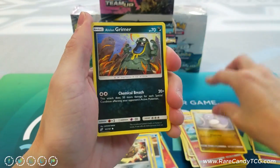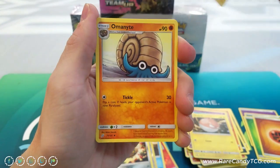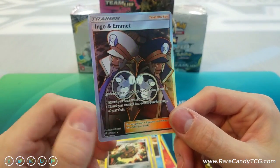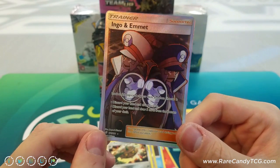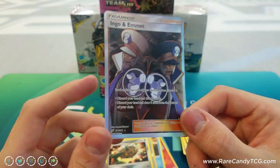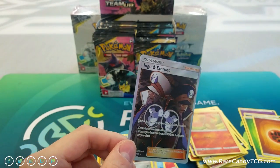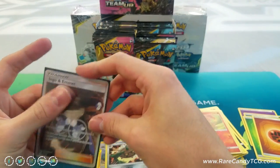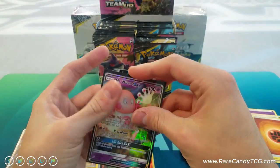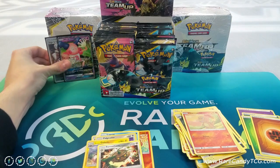Next pack: Dratini, Alolan Grimer, Ponyta, Cosmog, Voltorb, Fighting Energy, Alolan Graveler, Omanyte, Water Memory for Silvally GX, Charmander — and very nice, we have a Full Art Ingo and Emmet! Full art supporters are definitely always welcome. I actually didn't even know there was a full art for this one in the set. Much better than the Mr. Mime we already got. We'll get a sleeve on Mr. Mime too — it is a GX, we can at least do it that favor.